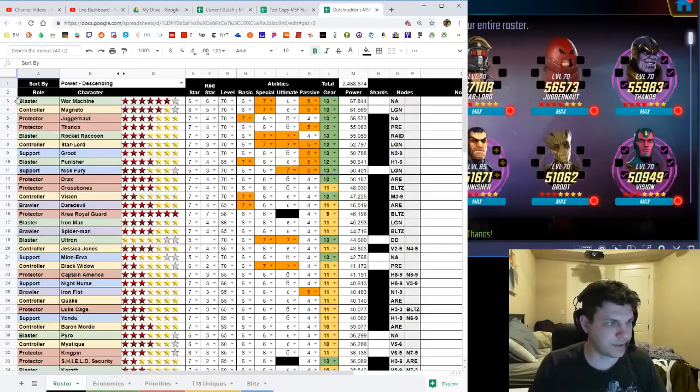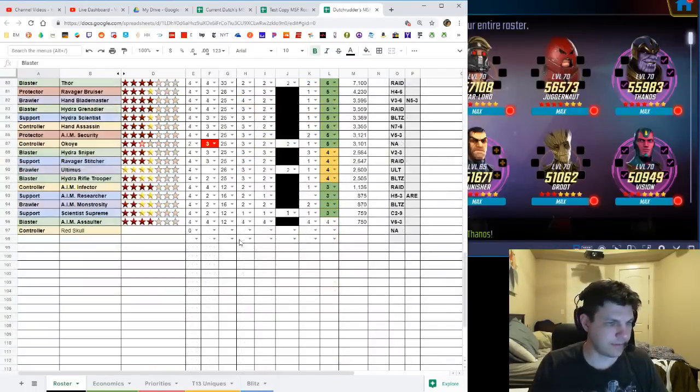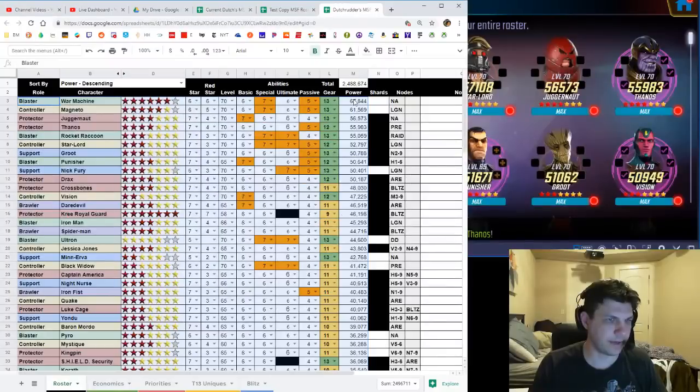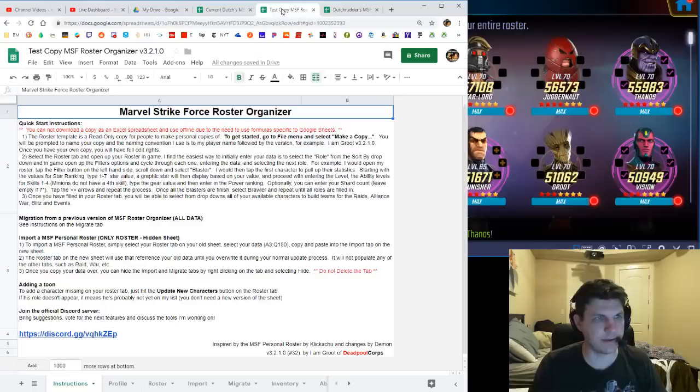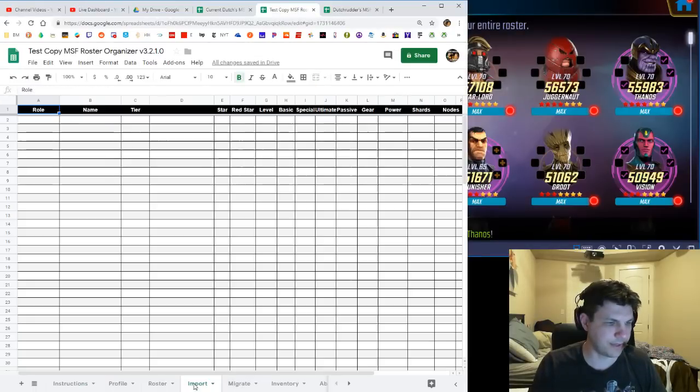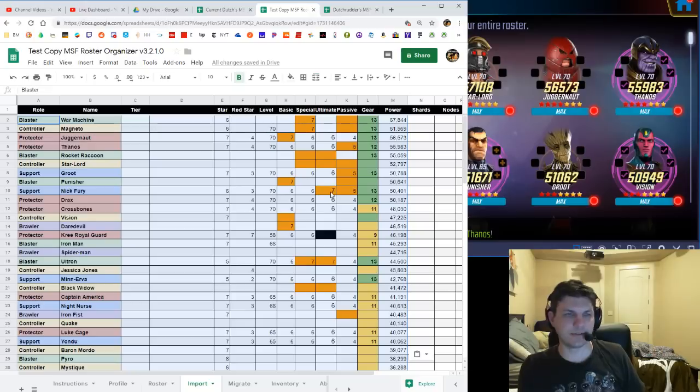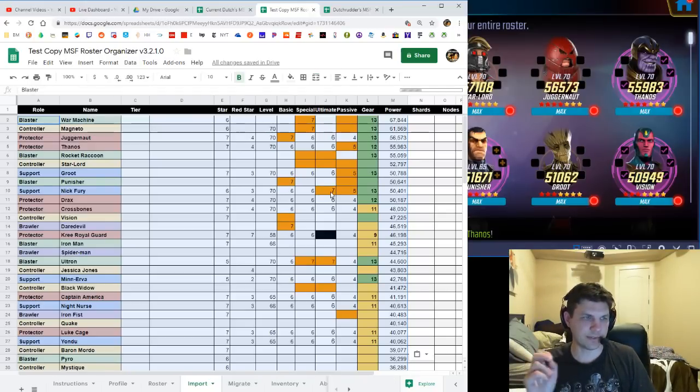The idea is you only use the import sheet. Go to the top left — do not grab the header columns — then go all the way down to however far you want to copy, such as down to the power total column. Hit Ctrl+C — you'll see the dotted line in the spreadsheet indicating it's copied — then go to your import sheet and paste it in at the top left corner. You'll see stars, red stars, and all that matching up.